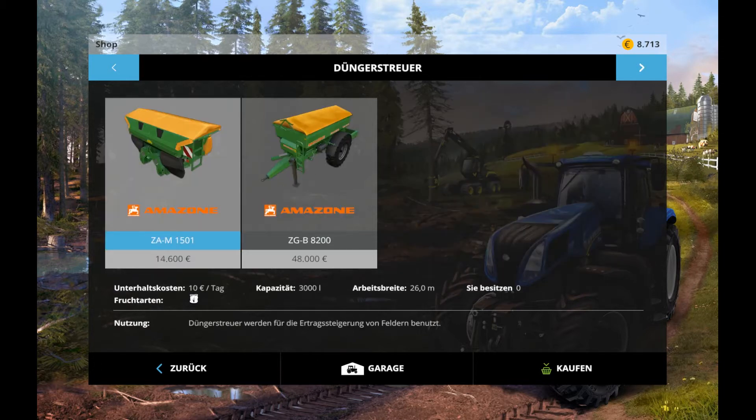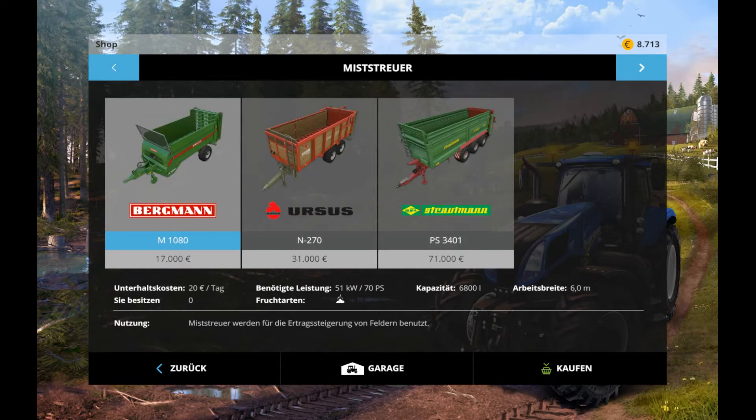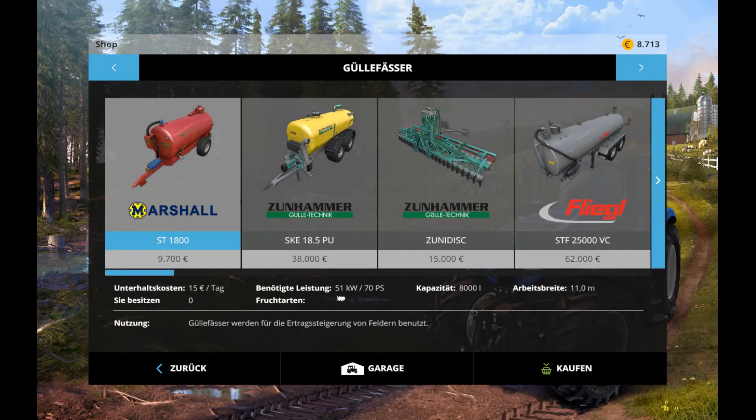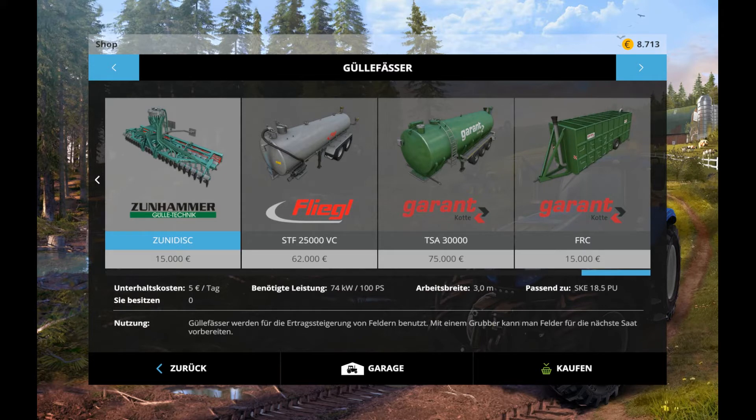Aufschöne Dinger dabei. Düngestreuer – okay, besitze ich gar keinen. Das ist auch ein Spritzen gegen Pestizide und sowas, Düngespritze. Was haben wir hier? Missstreuer. Verschiedene Tanks hier und verschiedene Sachen.